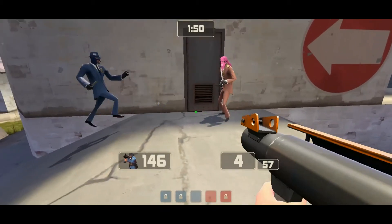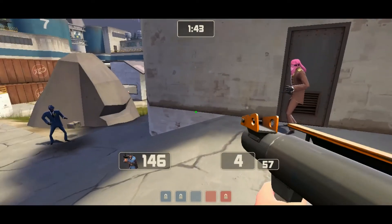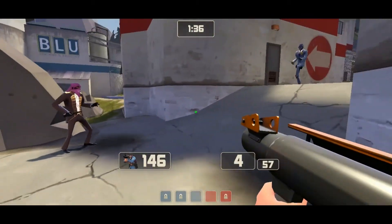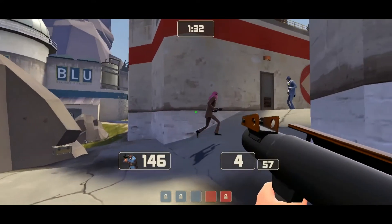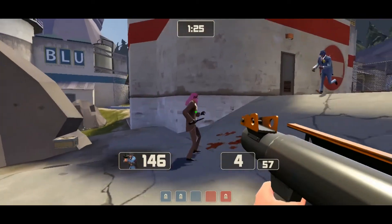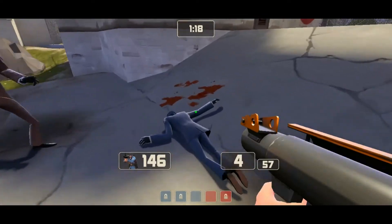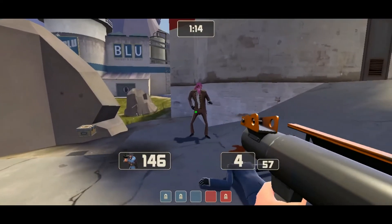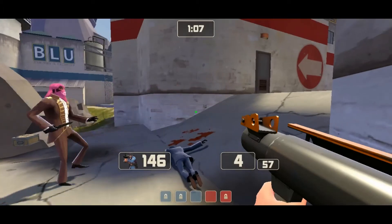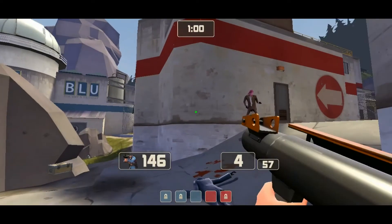Another thing: if you're a spy, don't try and jump-stab another spy. Because he can backstab you. It takes less time for you to connect the stab than it does for him, because he has to connect with your back first — when really you just have to look up and back away. You'll end up hitting his feet, which will register as a backstab.